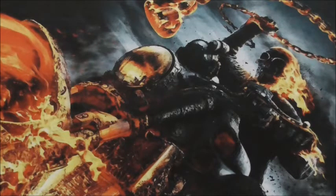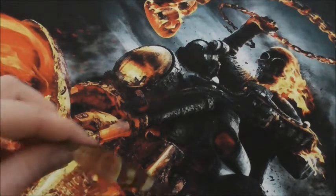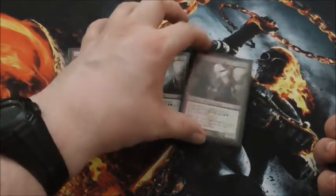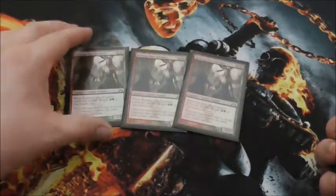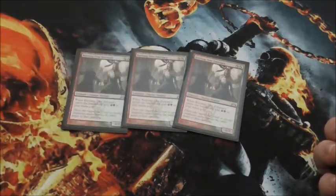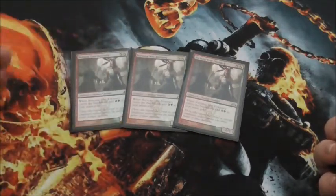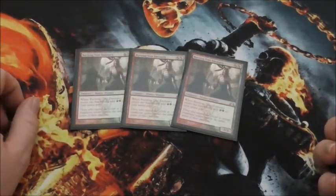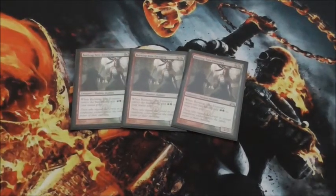This one is going to be red, black, green. Without further ado, we are going to be starting with three Burning Tree Emissary. It stacks on top of itself, so you get the red-green added to your mana pool. You can go Burning Tree, Burning Tree, Burning Tree and then play something else, or just go Burning Tree and play something else. Either way, you still get the red-green to your mana pool to utilize.